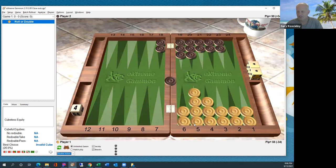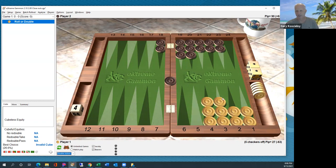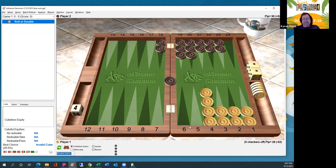Even-even is as safe as you can be. When we're talking about safety, we're looking at the next roll — no matter what you roll, you're not going to leave a shot. When you get down further, there are a couple of rolls that leave shots — six-five being the one roll to worry about. So odd-odd is not quite as safe. The safest spot is even-even: any roll you make, you would not leave a shot.